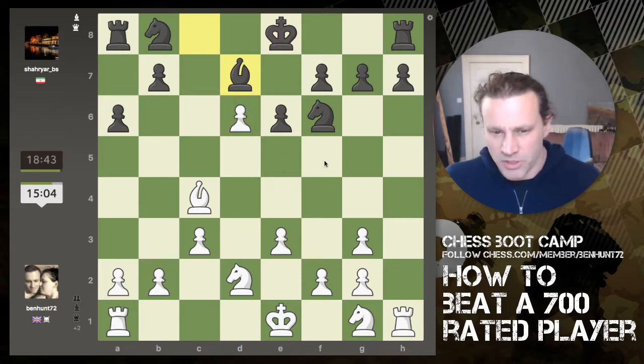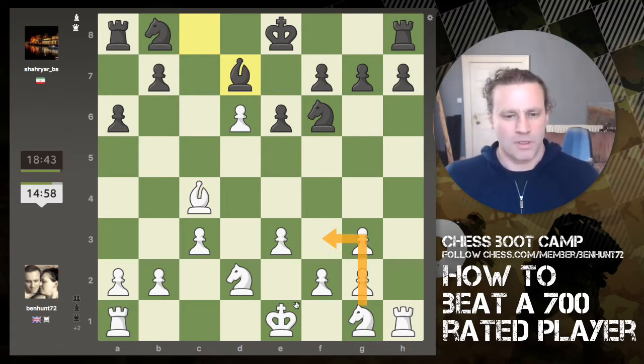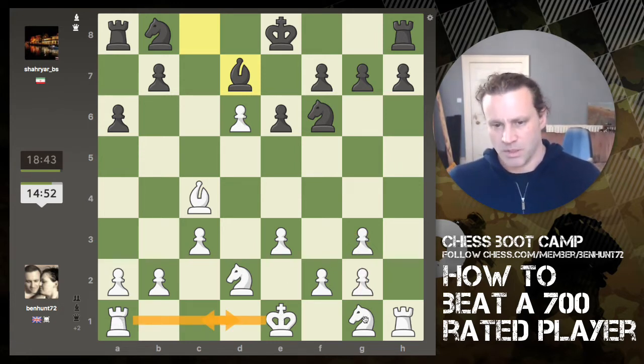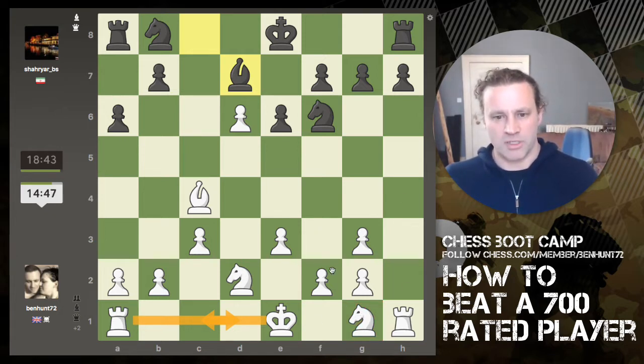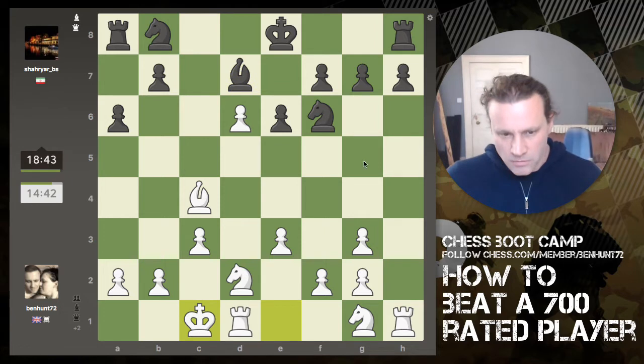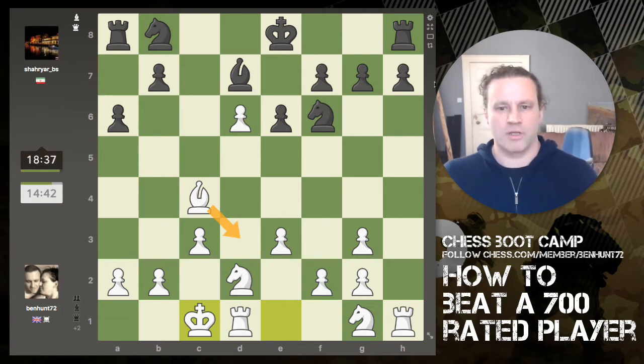I'm two pawns up and I need to be thinking about how to win the game. I've got two ideas: one is to castle long and bring both rooks into the attack against h7. I'm going to castle now. I can always drop my bishop back to d3, where it's on that diagonal.